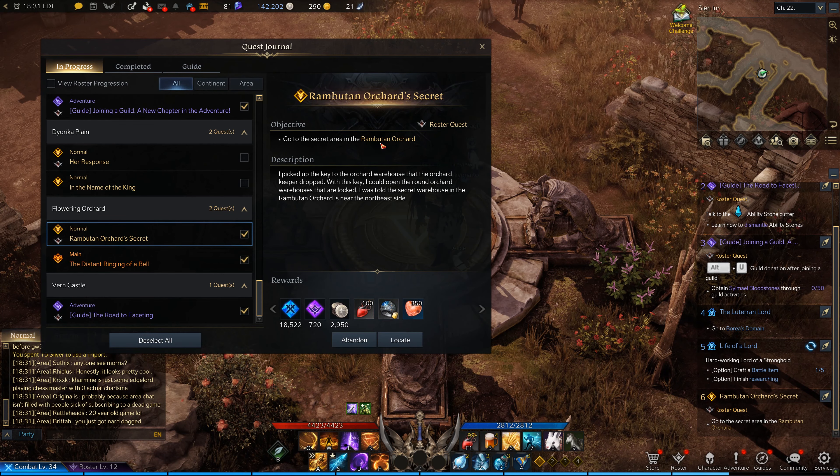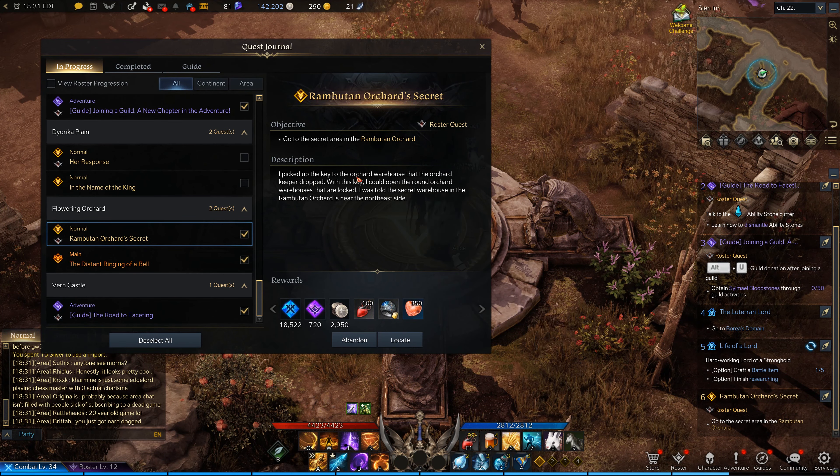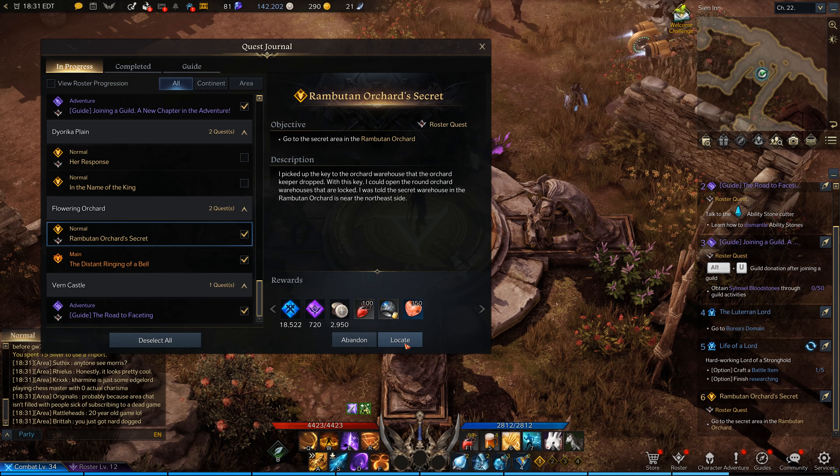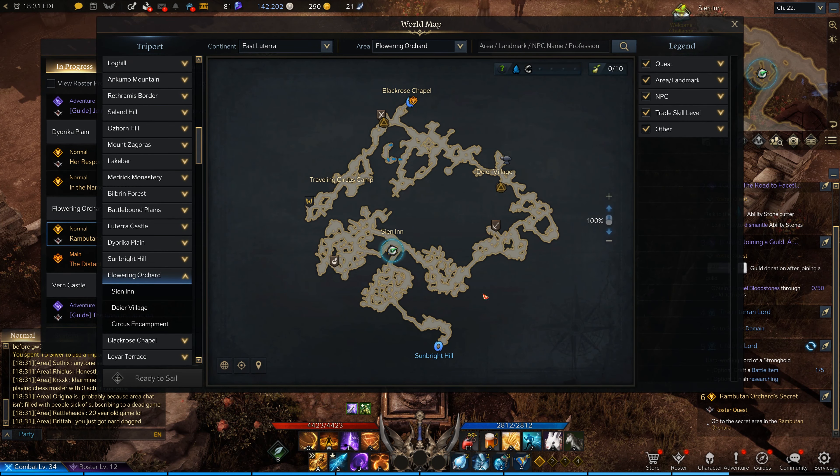Hey everybody, it's Luca over at Galaxy Tech Review and we're going to look at Rambutan Orchard's secret location in the map here. And once you have this quest and you look to locate it, it just gives you the entire area. It doesn't exactly tell you where it is.